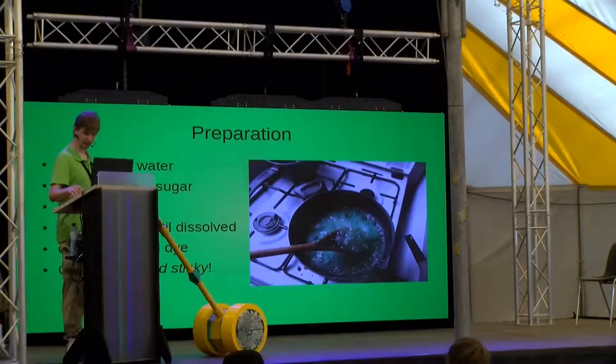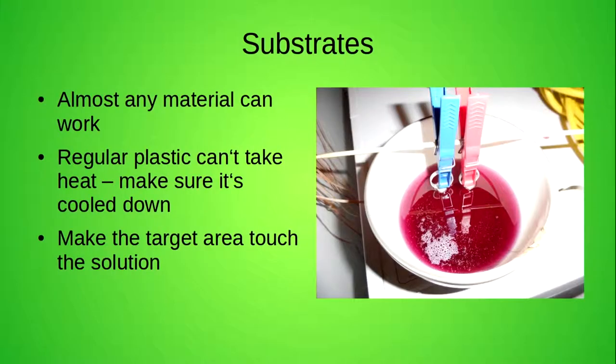No dangerous substances involved. One thing to be aware of: if you have that much sugar in water, the boiling point goes above 100 degrees, and the result is quite sticky. So if you pour it on yourself, you are in quite a bit of trouble — be careful with that. If you just make the solution in a pan and let it cool down, the crystals will grow on the pan, so you have to put something else in that you want to grow your crystals on.